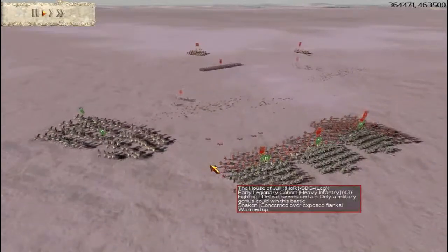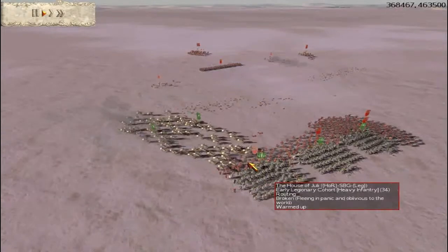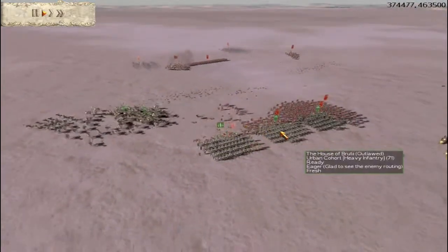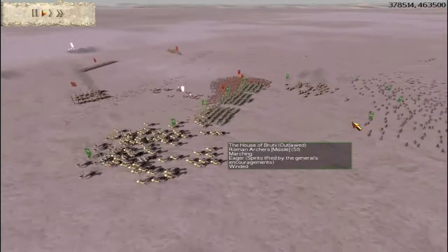Then I take my cavalry and run right into these early cohorts, and that routes them. My opponent does not even use his Triarii — a mistake on his part, he should have used them. He could have probably stopped my charge. And he has two units of Praetorian Cavalry who are back in the fight.